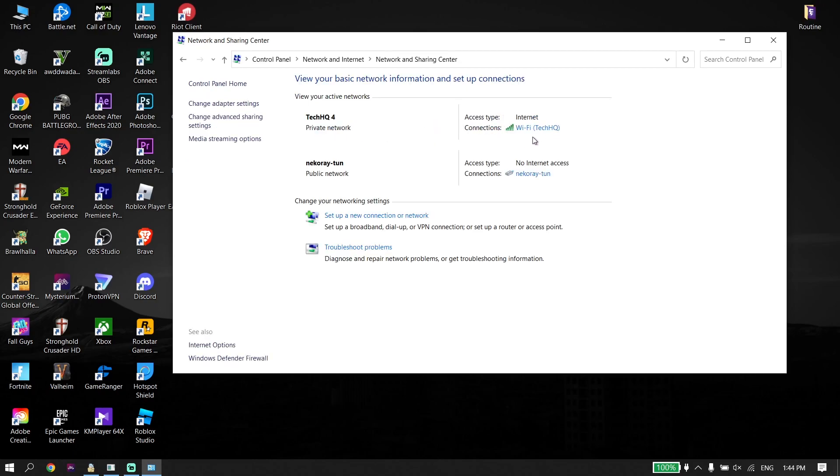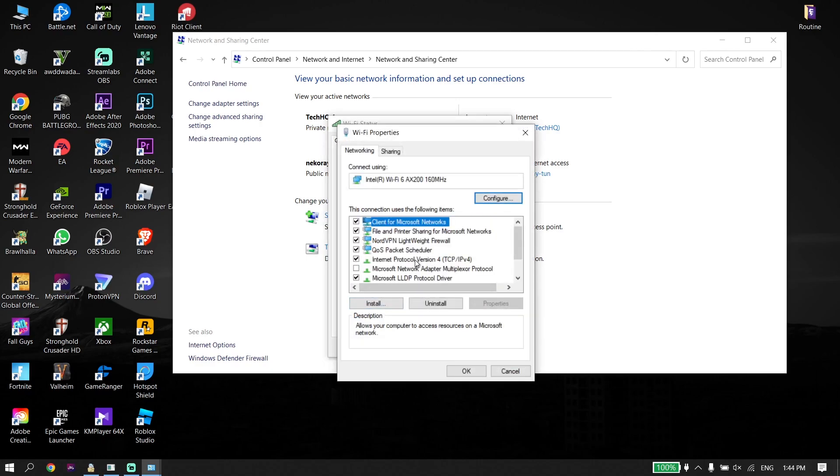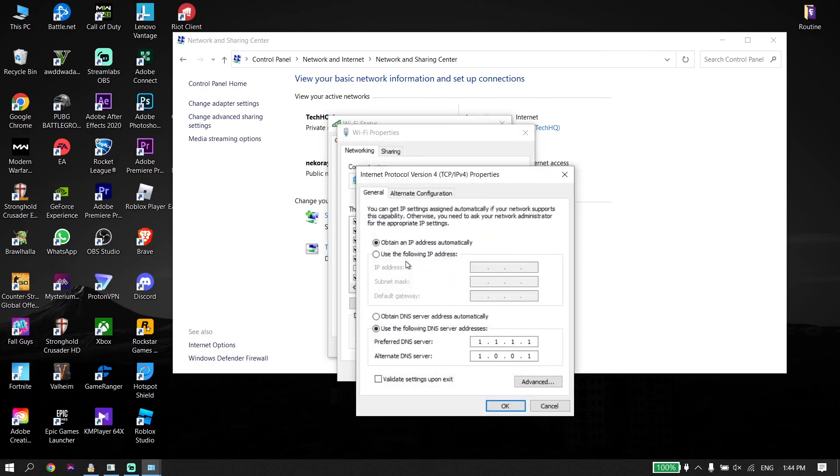Now go ahead and select your WiFi from right over here, then go down and click on Properties. Click on Internet Protocol Version 4 or IPv4. Now go down and check the option 'Use the following DNS server addresses'.